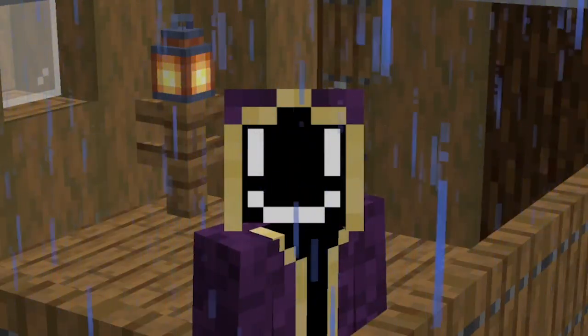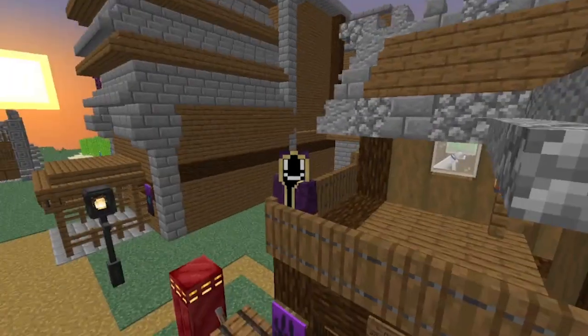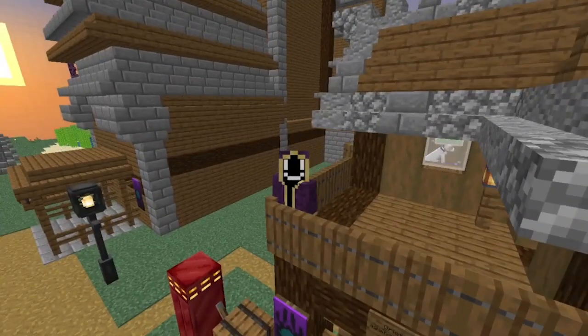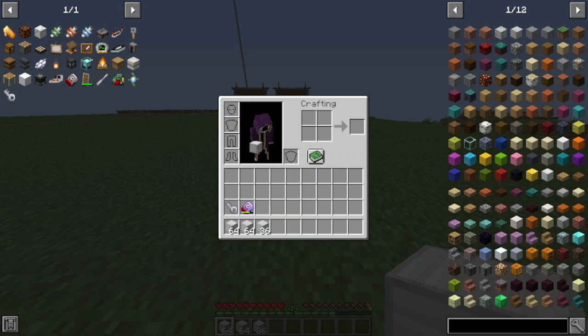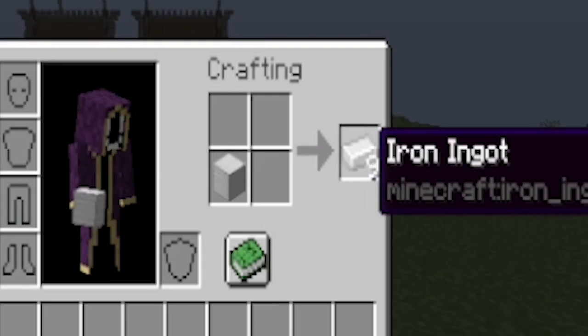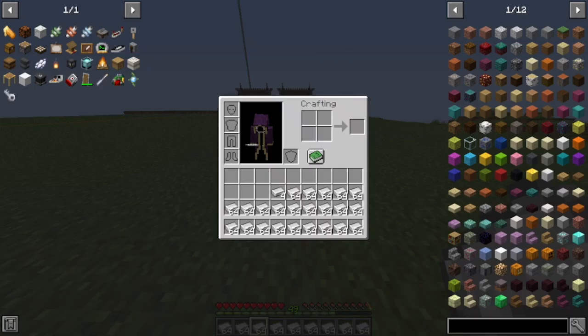You won't want to miss any of this, so please subscribe. The current beacon in Salzburg is a single level 4 beacon at bedrock with the Speed 2 effect. It allows the people of Salzburg to traverse the central parts of the town quicker than normal. Beacons of this size cost a total of 164 mineral blocks, each composed of 9 ores, meaning the total amount of ores needed in a single level 4 beacon is 1,476 ores.